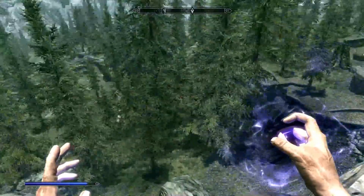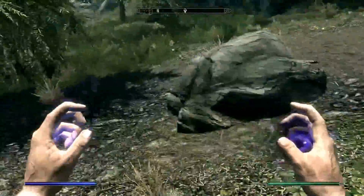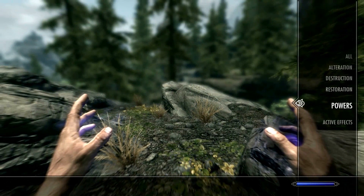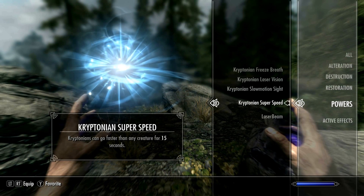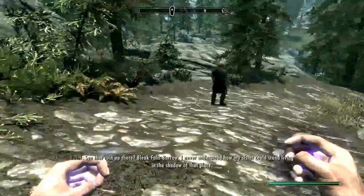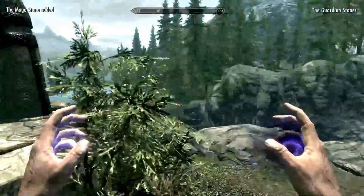What the heck's down there? Let's go down to Riverwood - let's see where we can go. As I'm Superman, for some reason I didn't feel any pain. One of the active powers was super speed - let's try that. Kryptonian super speed: Kryptonians can go faster than any creature for 15 seconds.